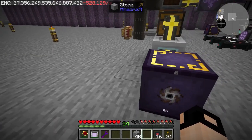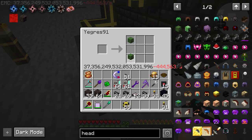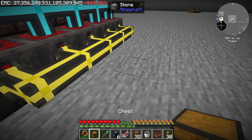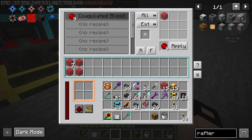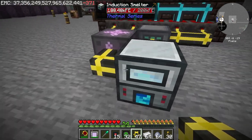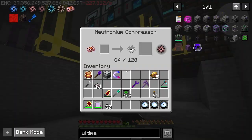Next is the big iron ingot singularity. I set up a huge foundry and provided it with zombie heads, which are EMC-able. The blood goes into casting basins to make blood blocks, which go into a crafter to make coagulated blood. Then I EMC'd some iron and clay, which go into an induction smelter, and those three together combine into big iron ingots.